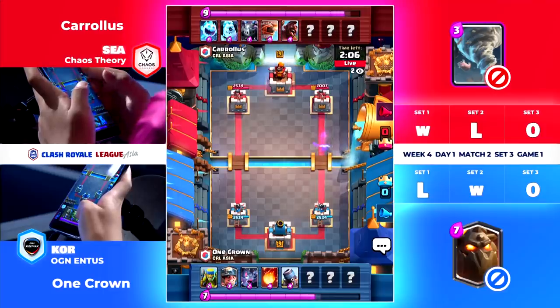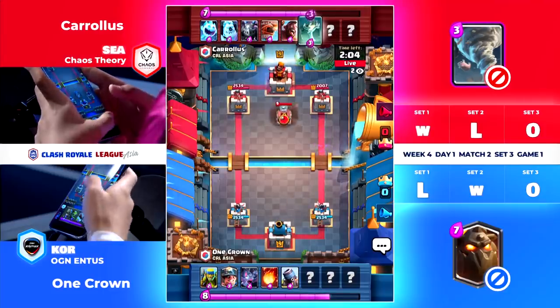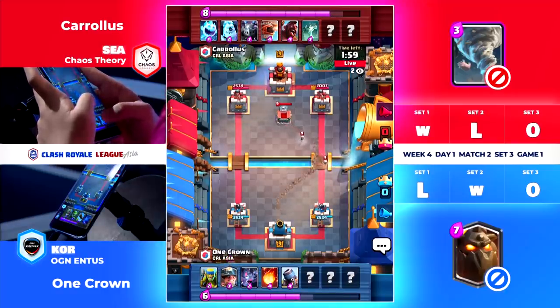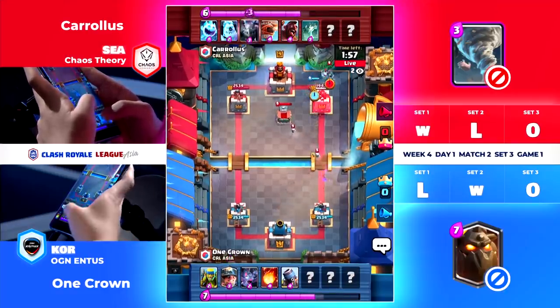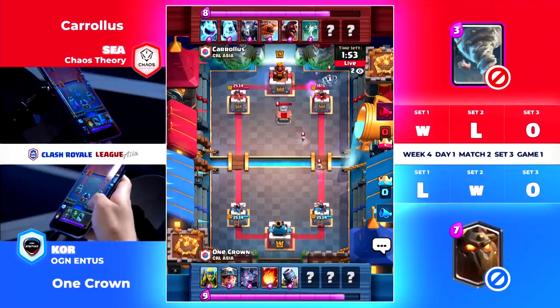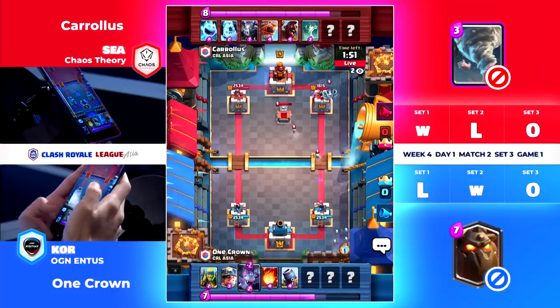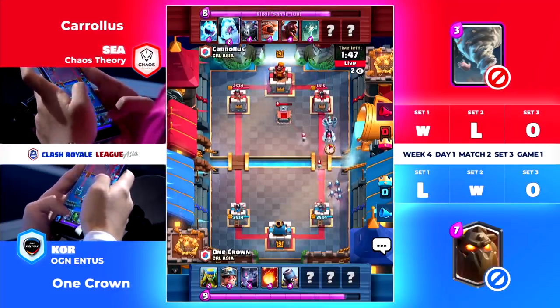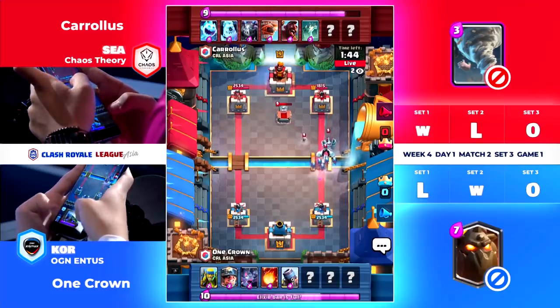Good placement there with the Spear Goblins — well outside of range of any other spells for the most part, other than Poison, to do damage to that Hog Rider while it's locked onto that Mortar. We're going to see once again the Mega Minion just taking care of the Miner, but Miner will get its job done before it goes away. 18-15. On to the right side as the Bats are coming through once again for this Mega Minion.